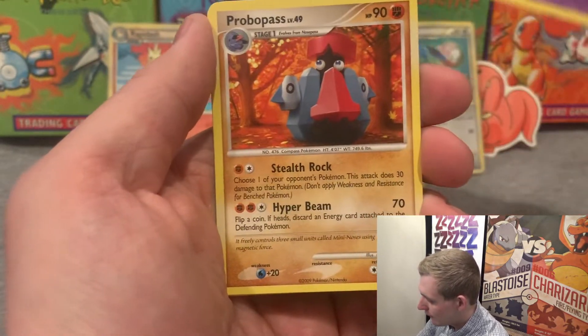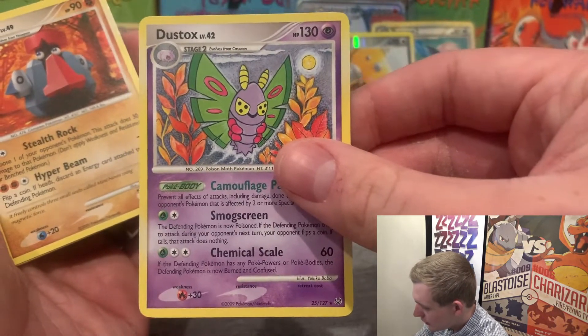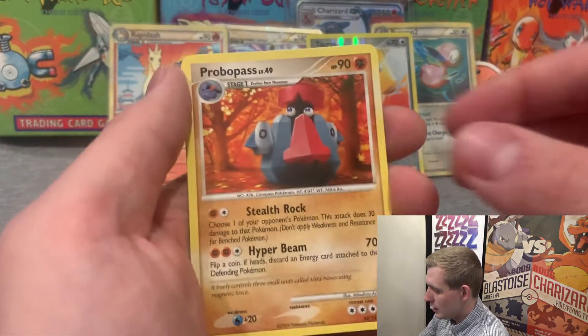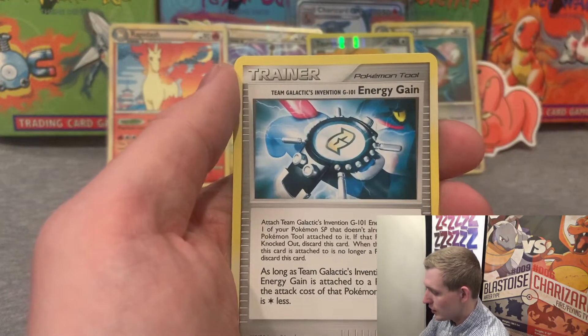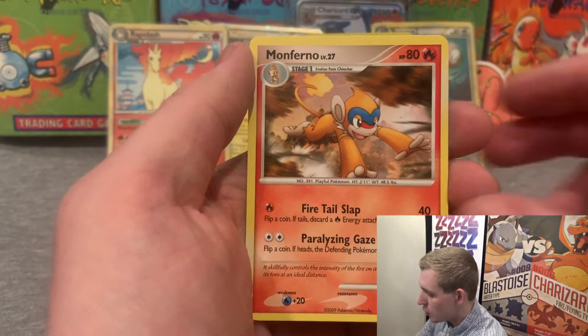Should be the rare — and it's a regular Dustox. That's okay though, look at that beautiful art. Dang. Look at him just chilling under the moon. I will take that Tauros though — that Tauros is a beautiful card. Team Galactic, Intervention Energy Drain, Monferno.